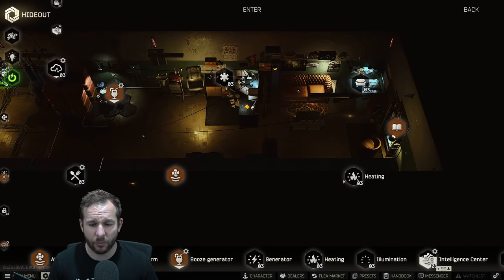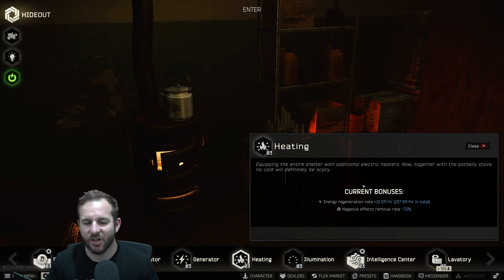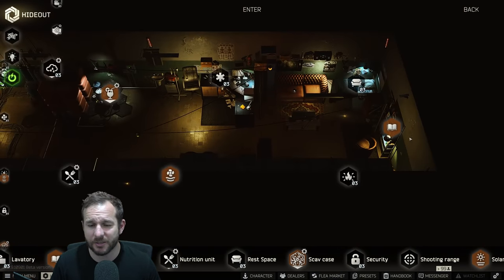Next up we've got heating and rest space. These give you some bonuses, but nothing too crazy. Besides the maximum energy giving you 10 extra energy, it can help you out sometimes.